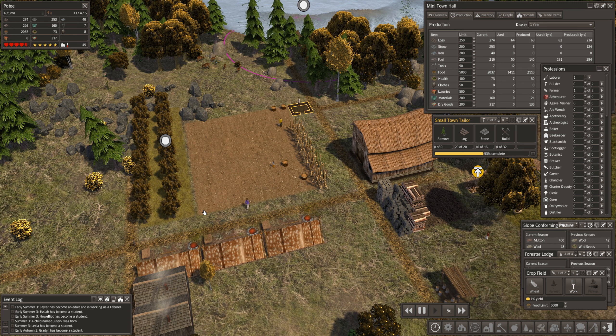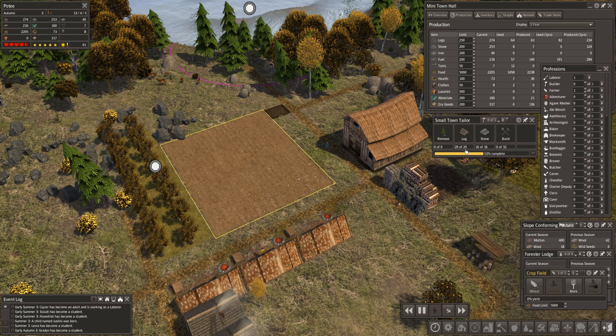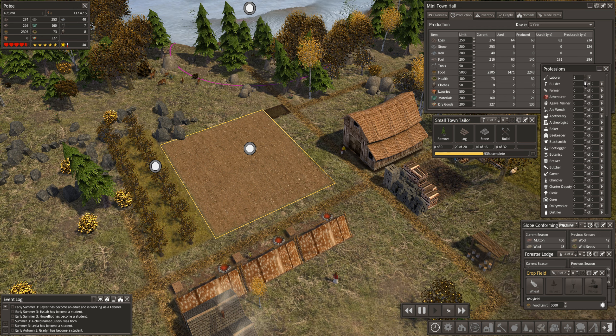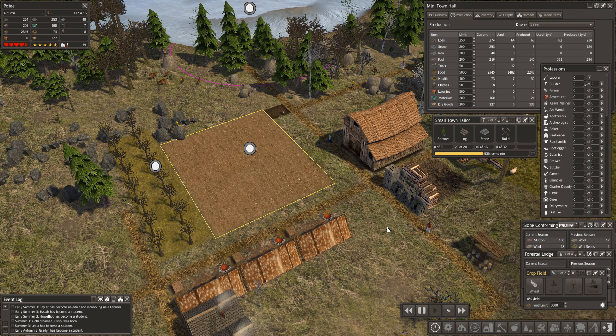Now that I look at it, since I condensed the orchard I should have made it one row longer so we would have had one extra row. Next time I'll make it one row longer and measure that out. Okay, we're done with our crops - let's disable work and enable building, so hopefully we can get this tailor shop done and get someone in there making fabric or clothes.